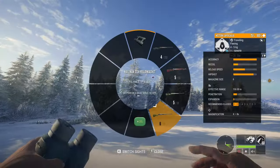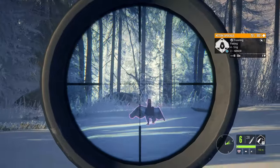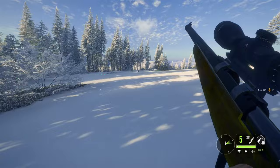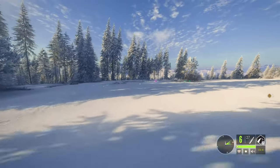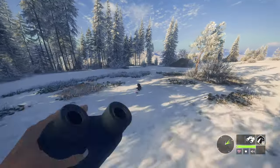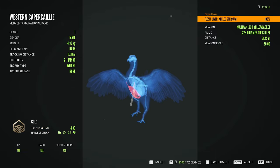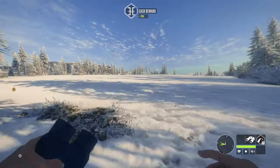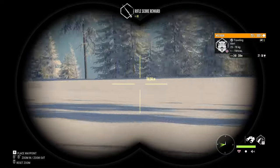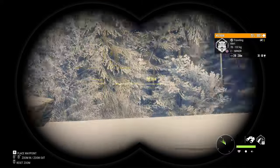We got a capercaillie right here. Might as well take a shot on this guy since he's going to land right in front of me. Dropped him! Let's grab this guy and see what he scores — nice level two. 430 on him, not bad. I think we are going to close it off there and head to a new map. I don't want to spend too long on any map because it's going to be an extremely long video. We're going to head over to Teoroa next.